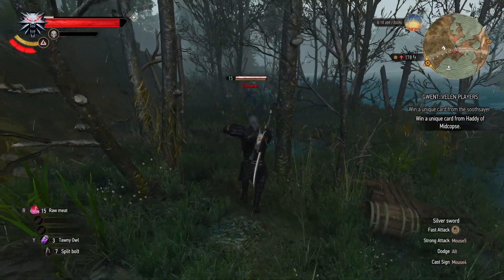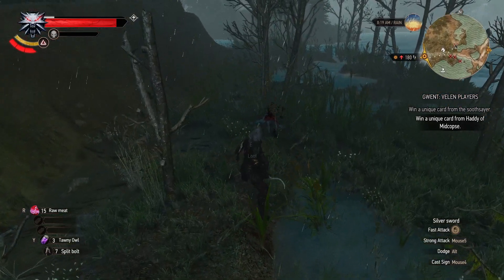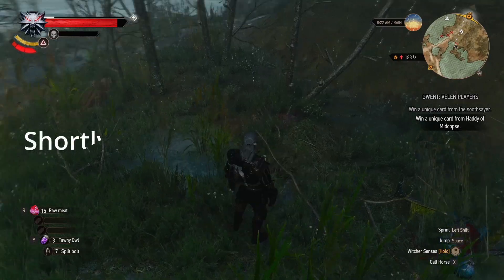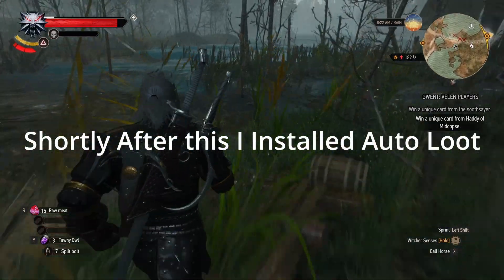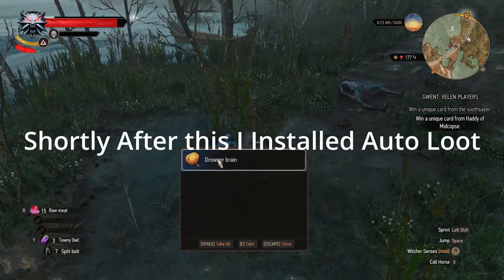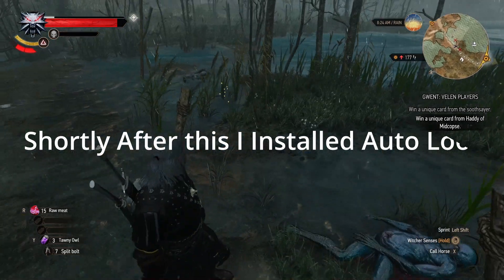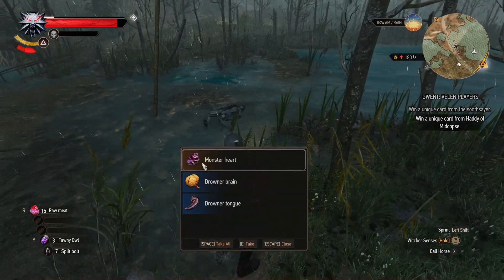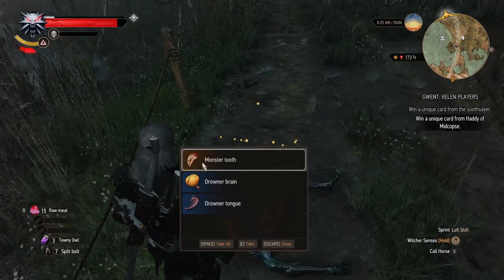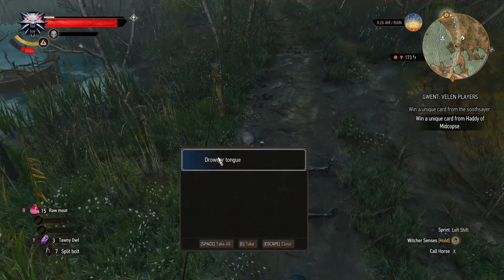To install this mod, I found Vortex to be the easiest way, with a simple pop-up menu to select which version you want. I generally prefer manual installation, but in this instance it is easier with your mod manager. If you do want to manually install the mod though, it isn't exactly problematic — simply extract the file and choose the mod folder which corresponds to the version you want to use, then put that folder into your mods folder in the game directory, and job done.